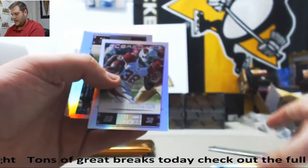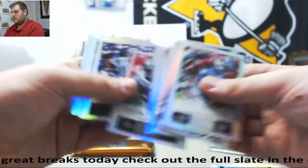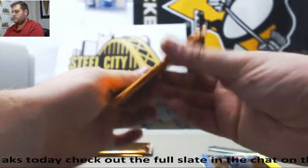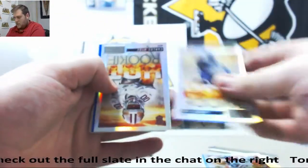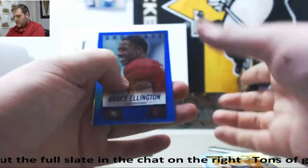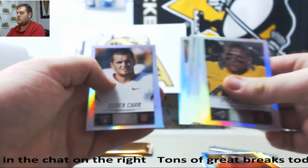Griffin out of 99, Ellington out of 99. Let's get our rookies: Ebron, Hyde, Ellington out of 79, Bridgewater, Sam, Carey, Fuller, Smith, Adams — rookie card.